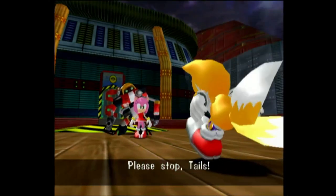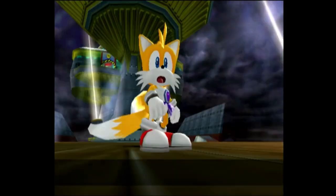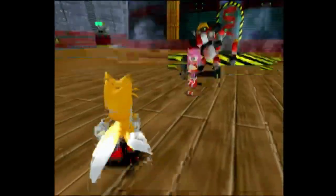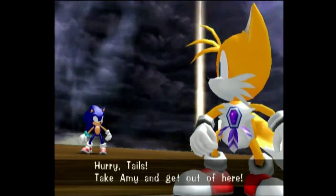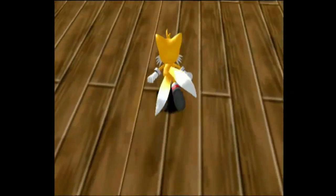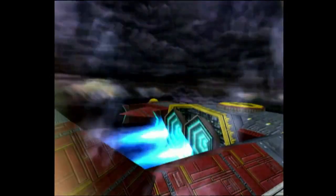Amy intervenes: 'Move aside Amy, get out of the way!' - 'No, this robot is my friend, he helped me, don't hurt him!' We're going to learn more about this in Amy's story and especially Gamma's story. Sonic says 'Hurry Tails, take Amy and get out of here!' and Tails flies Amy out.